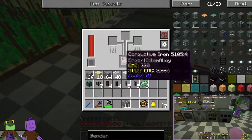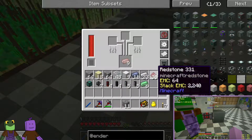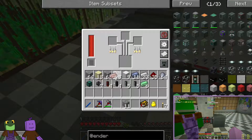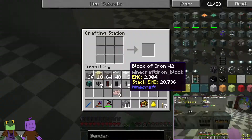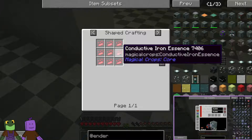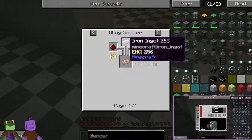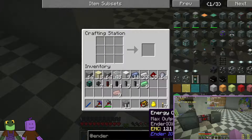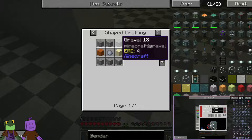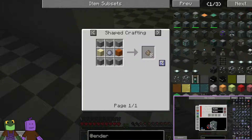To make the conductive iron, you put equal parts redstone and iron — that will make your conductive iron. I've got nine here. Now let's take this over here. I'm making energy conduits, and I need the conductive iron. I use the alloy smelter. To make the energy conduit, you also need conduit binder. The recipe for conduit binder is six gravel, two sand, and one clay. I'll just make 64 right now.